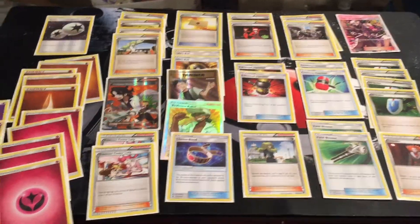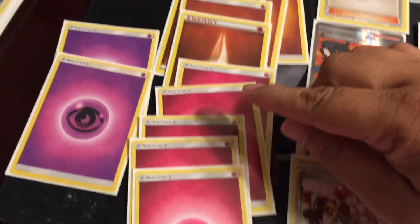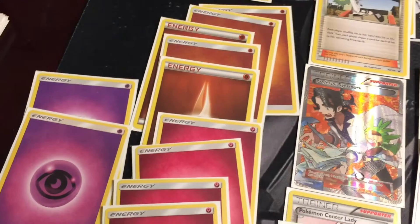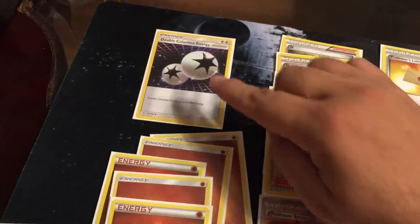Alright, and these are my Supporters, Trainers, and Energies. These are my Energies for my Sylveons, for my Lycanrocs, for Espeon, and for Taurus.